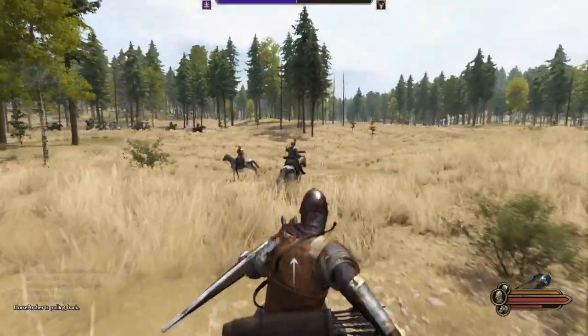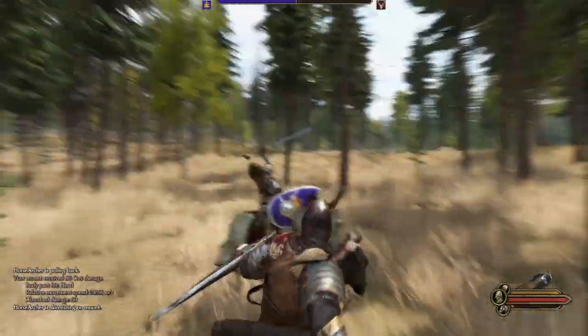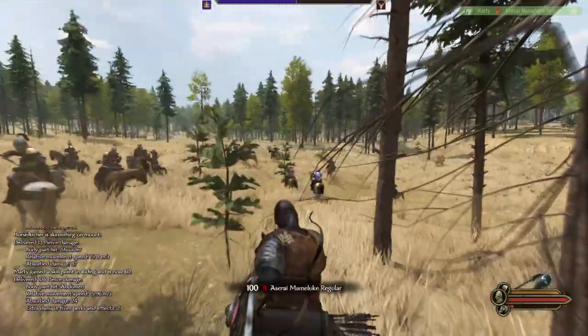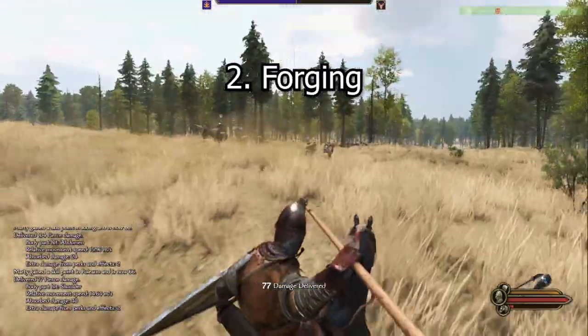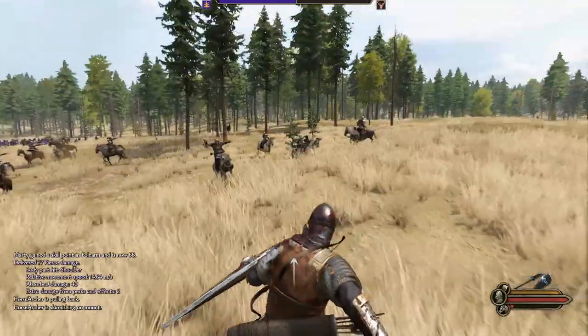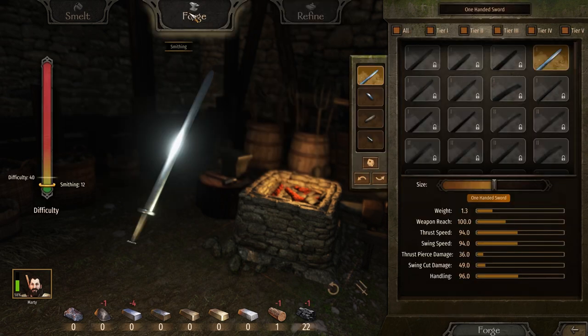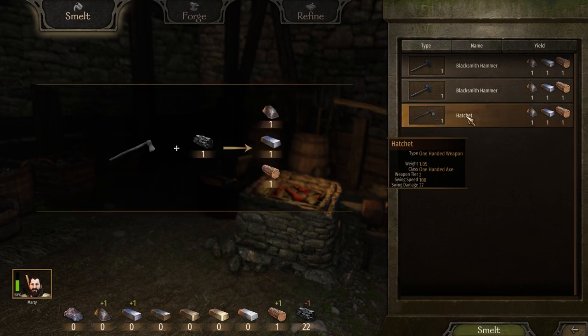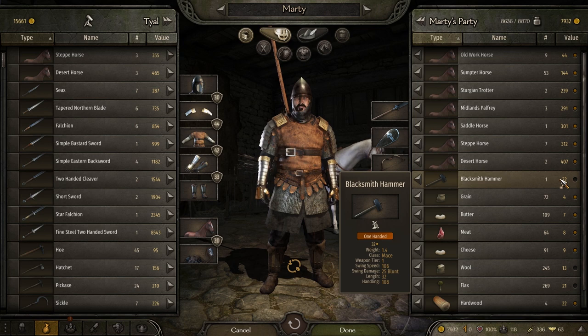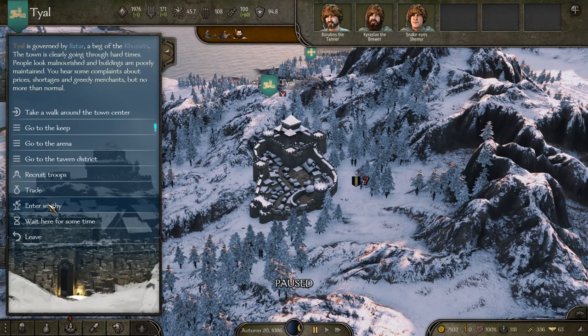This leads into tip two: forging. I'd still recommend using the forging interface for a specific purpose even if you don't want to forge weapons. The bandits and enemies you loot give you lots of weapons that have very little value, especially from looters. Go into trade, buy some hardwood, then go into the forging menu and turn the hardwood into charcoal in the refining section. Then take those low-value weapons and smelt them down into parts, which also levels up your smithing.